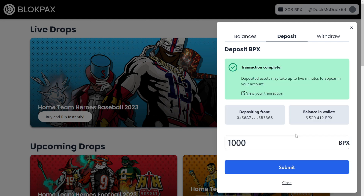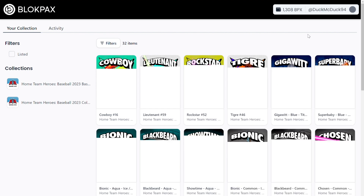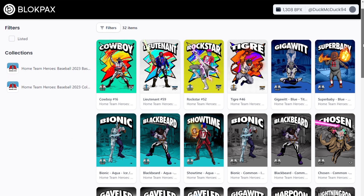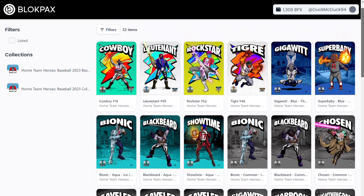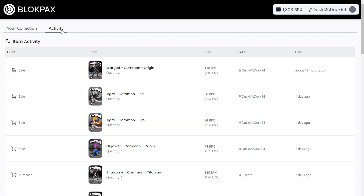And just like that, I'm reloaded with some VPX. Let's now check out my account by clicking my username. Here, I can see all of the Home Team Heroes I have in my BlockPacks account. Now, this isn't showing the heroes that I have in self-custody in my wallet, and eventually I'm going to transfer those over here so that I can more easily list them on the BlockPacks Marketplace. I can also click on the Activity tab over here to see all of the activity that my account has had.